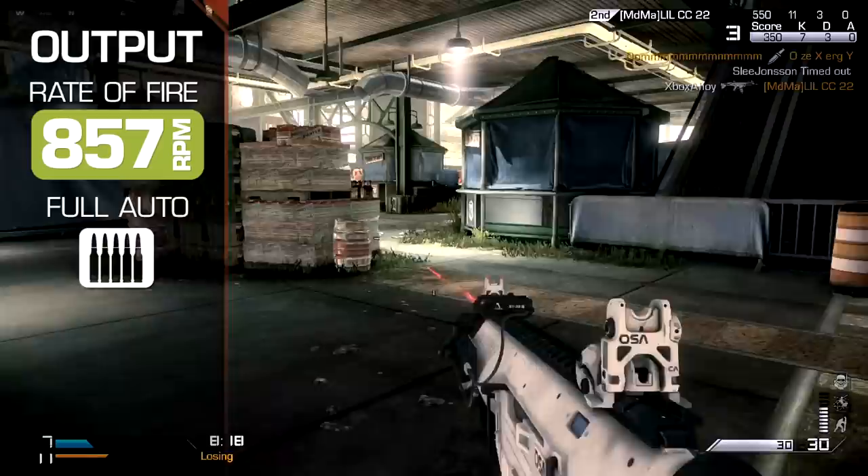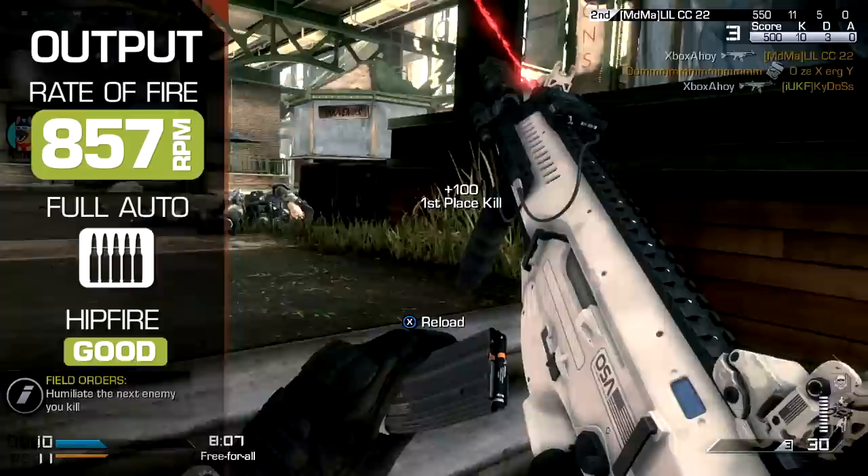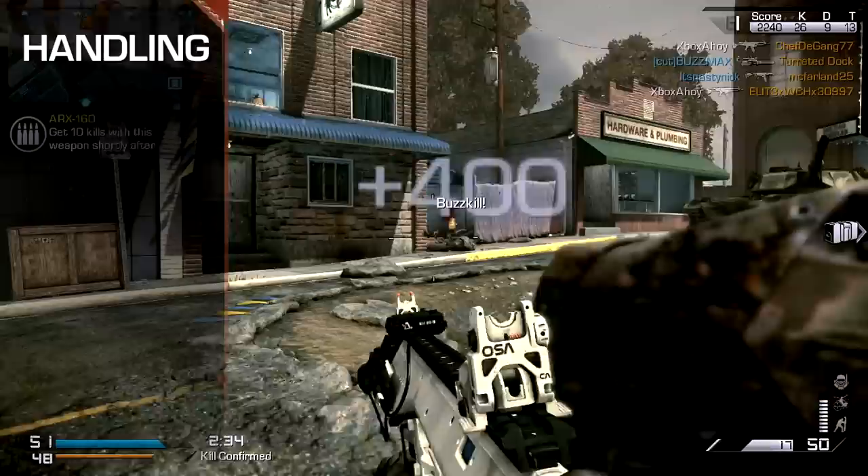Rate of fire is very high, bested only by the FAD at 857 rounds per minute. The integrated laser sight tightens up the hipfire spread of the weapon to some level above a typical assault rifle, on par with the SMG default instead. Given the elevated hipfire performance and rate of fire, combined with the low range damage, it may be best to think of the ARX as better fitting a hybrid SMG role.